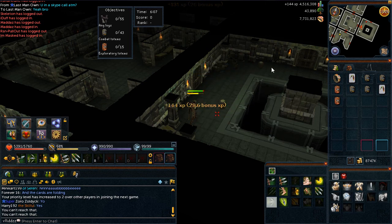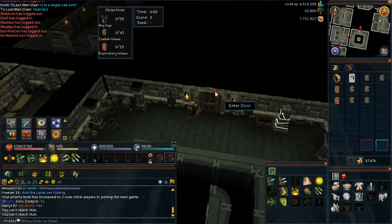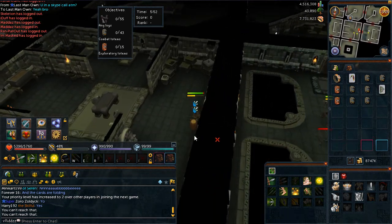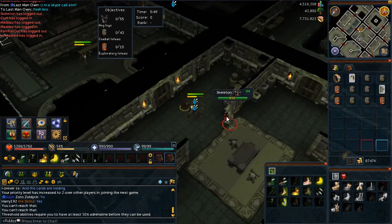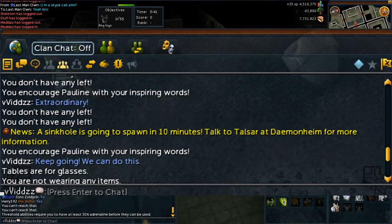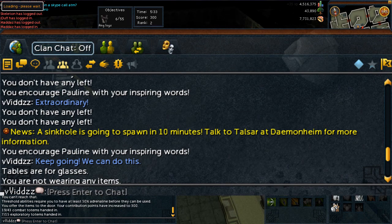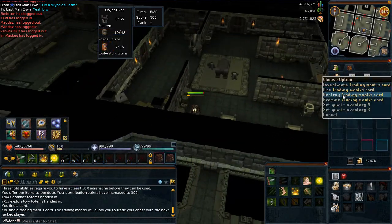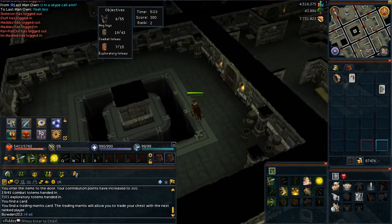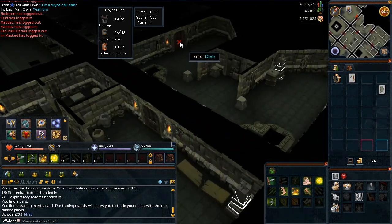Run a little bit west to the Sinkholes NPC — I'm just going to call him the Sinkholes dude. Have a chat to him if you've never done it before, then right-click him and hit teleport, which will teleport you right to the Sinkhole's entrance. Sometimes the Sinkhole won't appear until about 10 minutes after it's been called in the chat. You have to make sure the game filter is on to get the notification of Sinkholes, and as soon as that notification alerts you, it's 10 minutes until the actual Sinkhole appears.